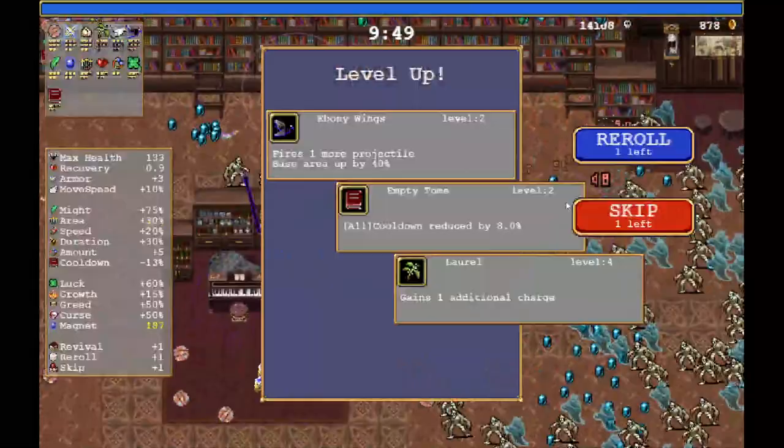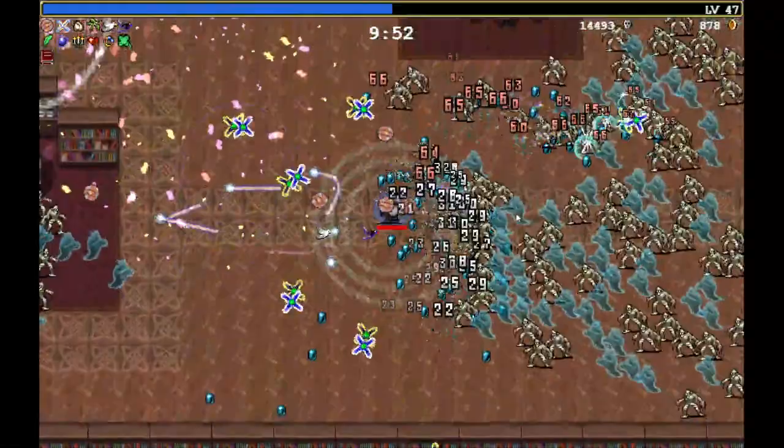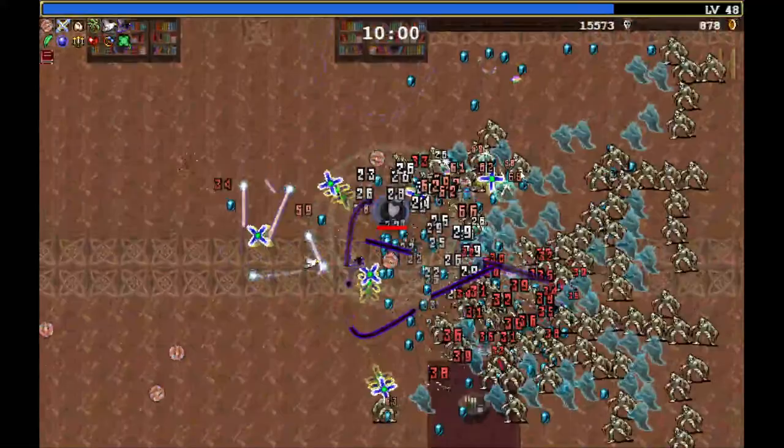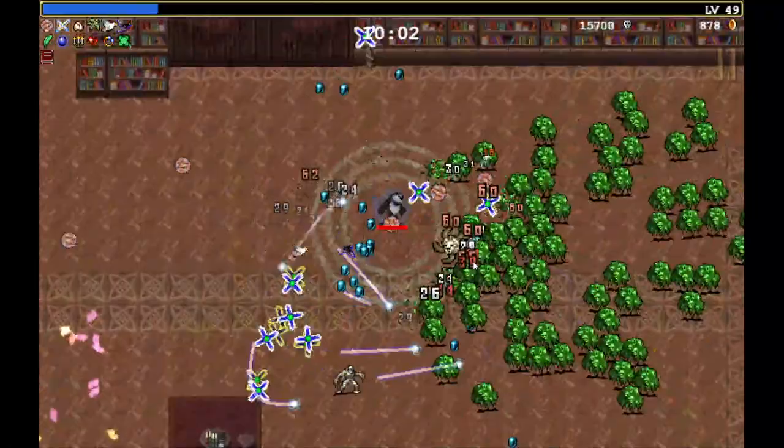Insta-kill everything — look at this, it's insane! The game has become 10 times more fun with the 50% more opponents and 50% more spawn rate. Look at this! We are at the 10-minute mark and we're already level 50, just because all of these opponents spawn. Let's go with Clover so we get more explosions.